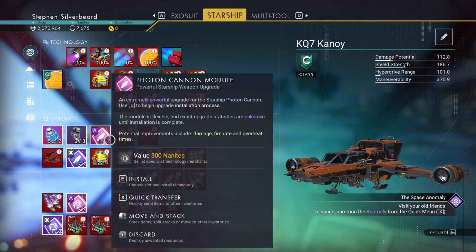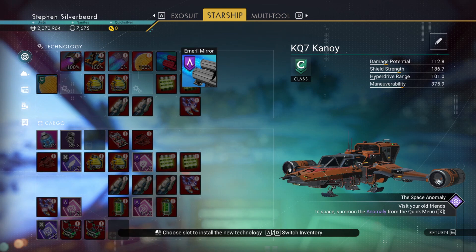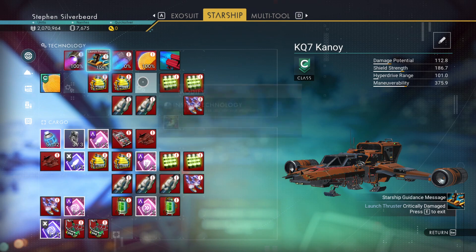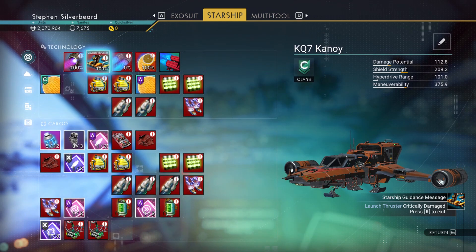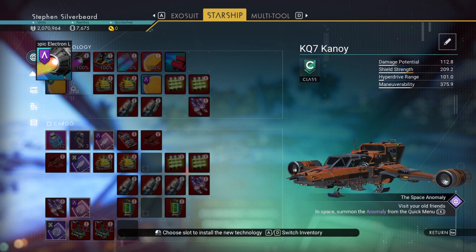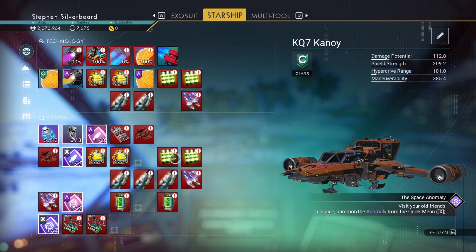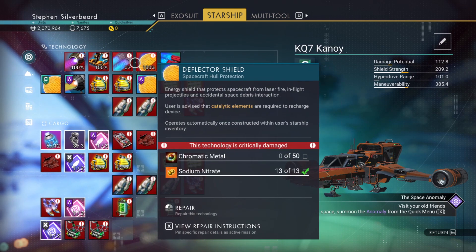I've transferred over all the various upgrades that we've been able to get. I'm going to install a couple to free up some space. The Starship shield module we could probably install and put underneath there - that's fixed. We've got a pulse engine up-drive which we can put there. All I've been able to do is put in two tech upgrades; we're going to need to try and fix some of this other stuff.